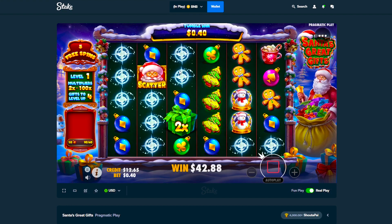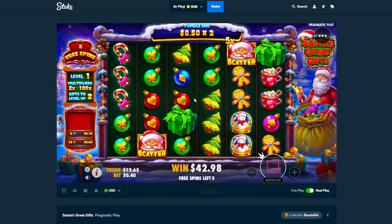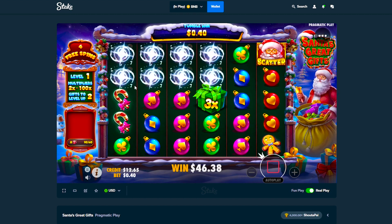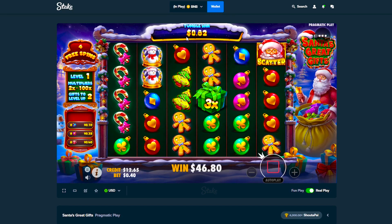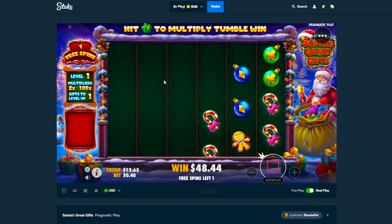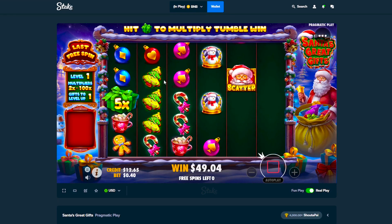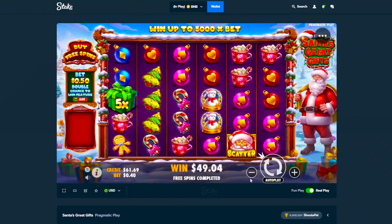Let's see if anything different can happen here. One more scatter and we're good. Okay 7x I'll take it — it's better than zero. 3x I'll take it as well. Maybe another gift, we can level up right now — no. Maybe saving us for the next spin. Greens, reds — nothing. 5x, okay we leveled up but that's the end of the spins. We're down 40 bucks.